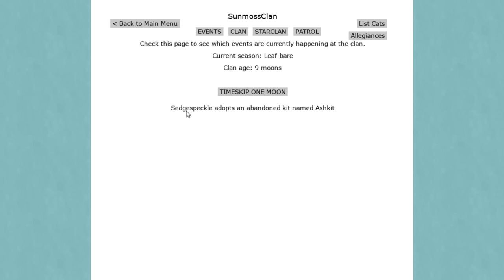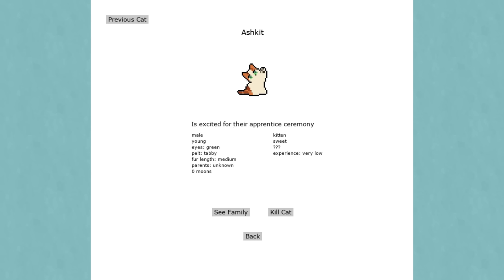A rogue finally leaves but not before giving Frost Paw a scar - Frost Paw has a scar now! Is Sun Moss Clan going to make it? Then - an abandoned kit! Sedge Speckle found an abandoned kit and it is so tiny and cute. I was convinced it was about to be the end times. Frost Belt has earned their warrior name - maybe from that fight. The sneaky warrior with very low experience. Let's go for a whole year - nothing significant happened.